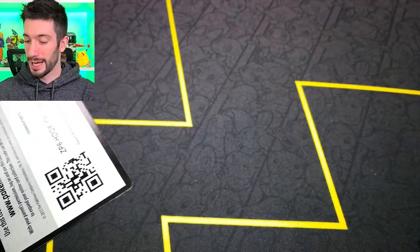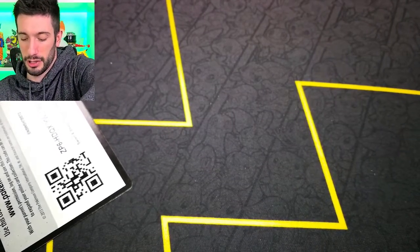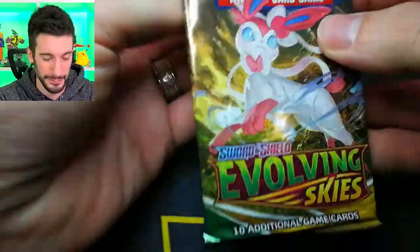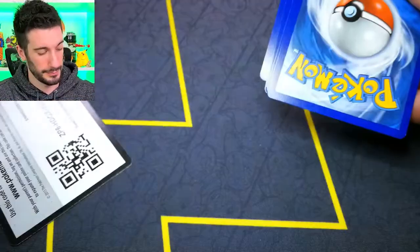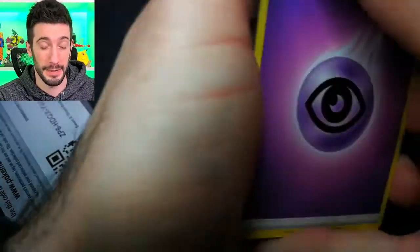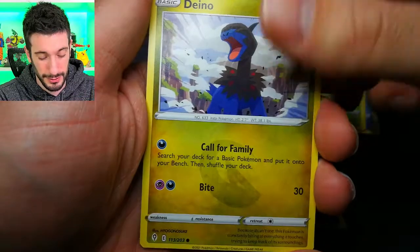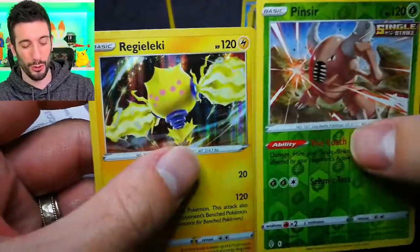We have our last pack magic — this is officially our last pack. Sylveon pack — can we get anything else from this booster box? Let's go, wish me luck, last pack magic. Psychic energy, we got our penguin cube, we got our crab block, Pinsir reverse holo, and holo Regigigas.